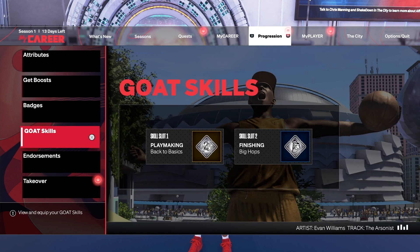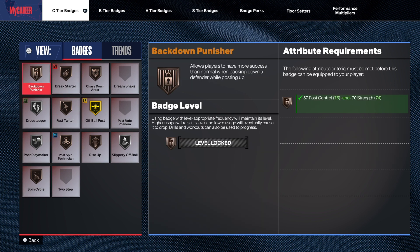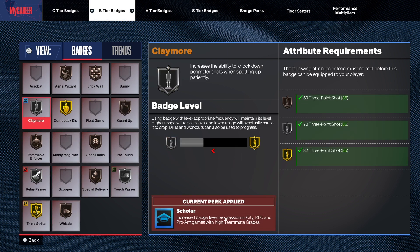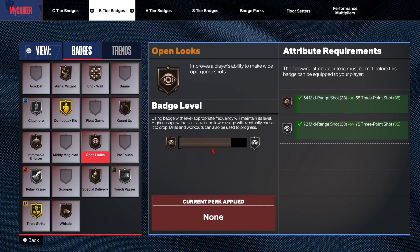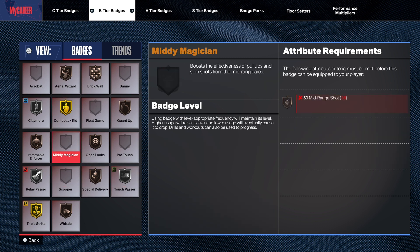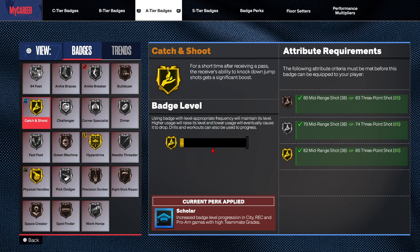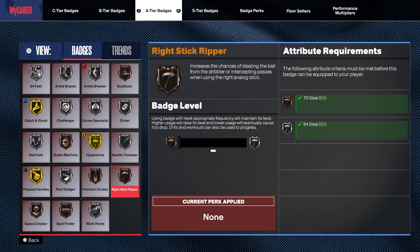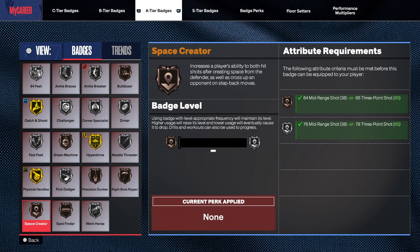Let's show you some of the badges and then we'll get into the jump shot. For the shooting badges, for the B-tier badges we have: Claymore on silver (can go to gold), Guard Up on bronze (can go to silver), Open Looks on bronze (can go to silver), Comeback Kid — that's a great badge — Corner Specialist on silver, Catch and Shoot on gold, Green Machine on silver, and Still Rip — I hate that badge.